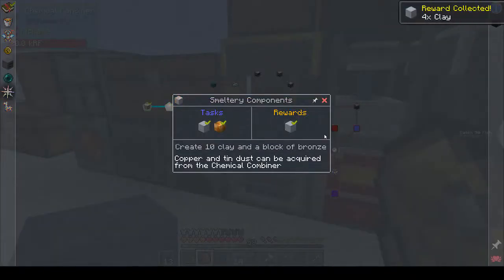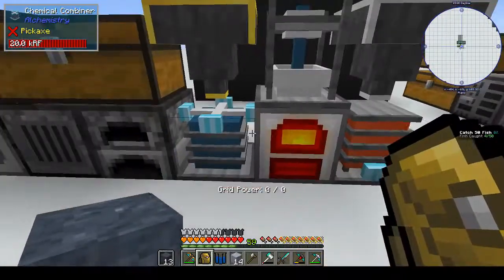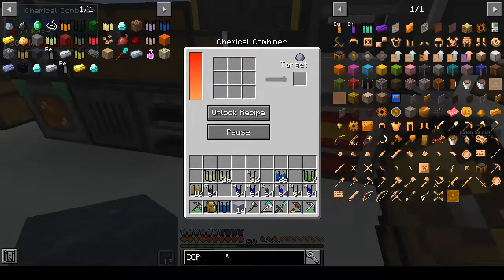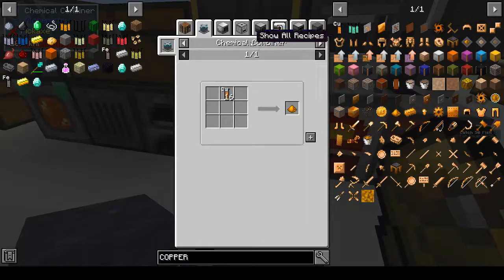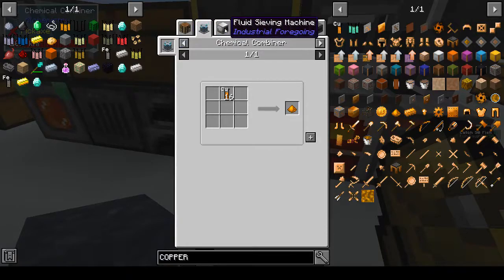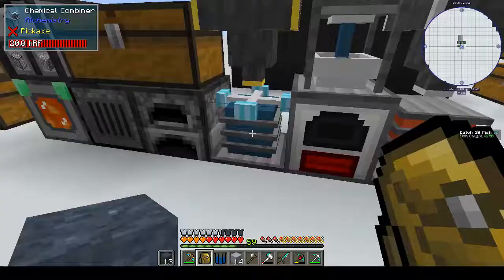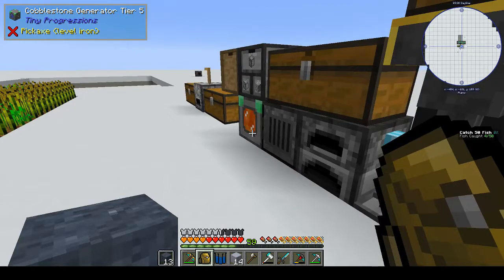We get more clay. Copper and tin dust can be acquired from the chemical combiner - really? I didn't see that bit. After dissolver - combiner. Oh, I get it - just shift it across. Okay, but anyhow, we've done that, that's fine.